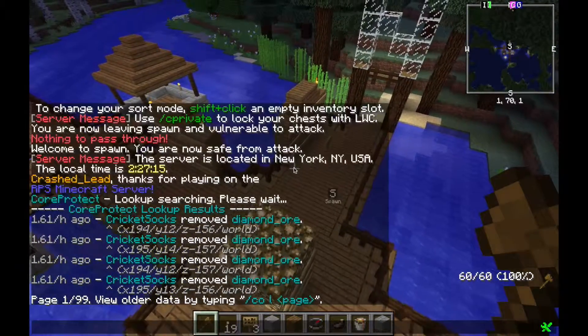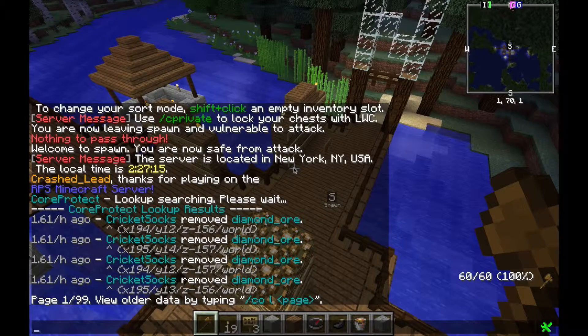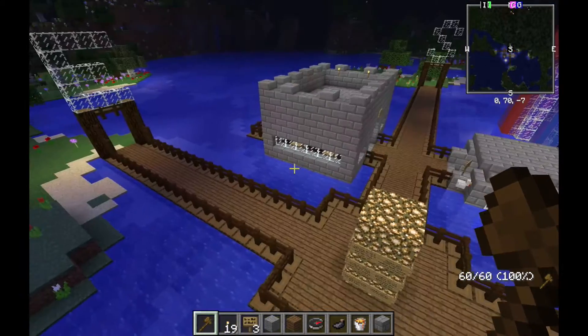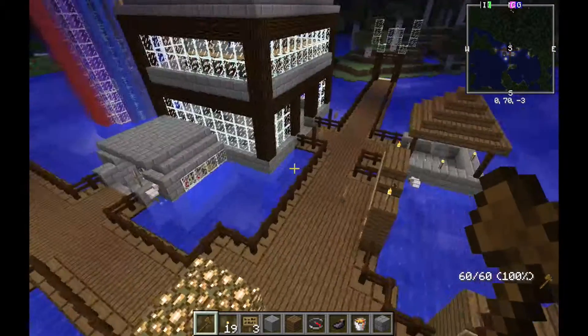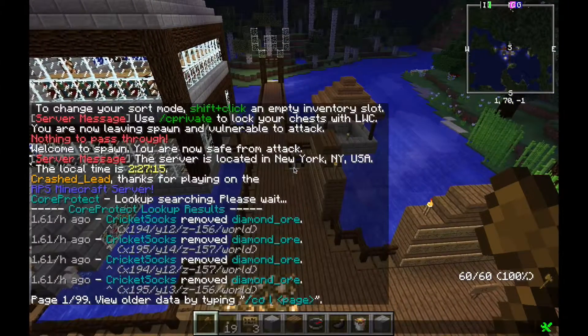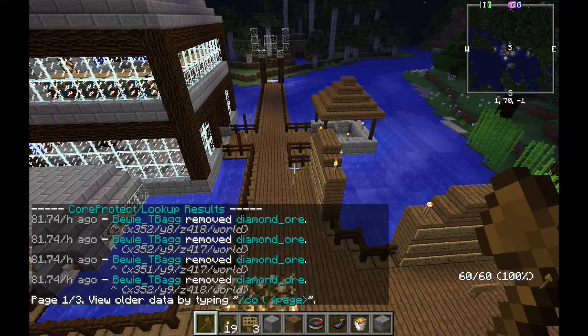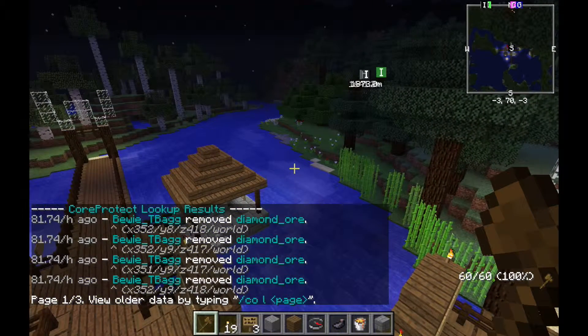I've already gone through these logs, and CricketSox is legit, as well as many of the other players. But basically I go through the logs and teleport to the player's breaks of diamond ore a few times to see what they're up to. In this case I identified one called BueyTBag. So we're gonna do CO LB BueyTBag block diamond ore times seven days, and there we go — there's his most recent break.